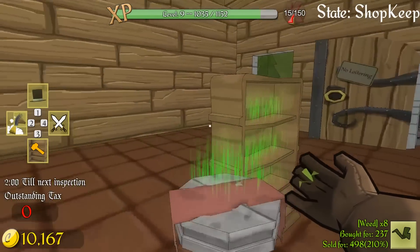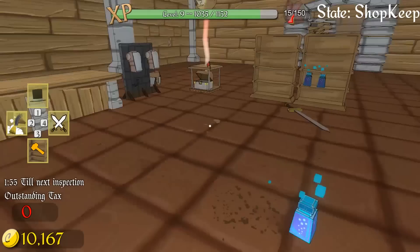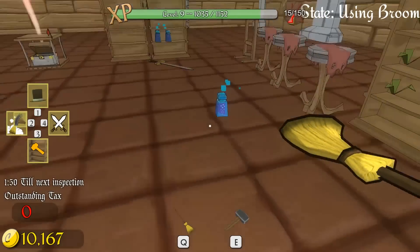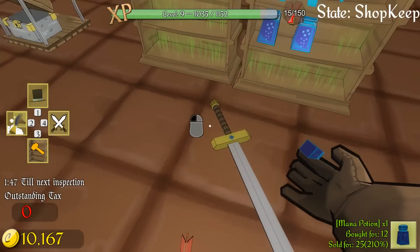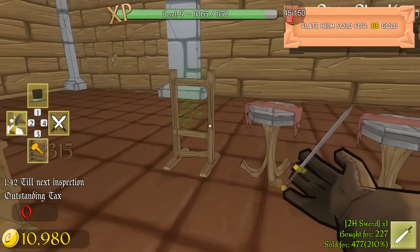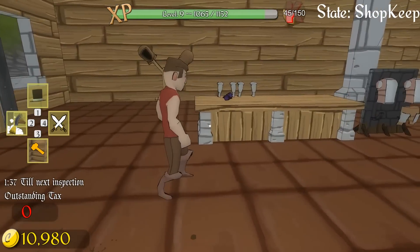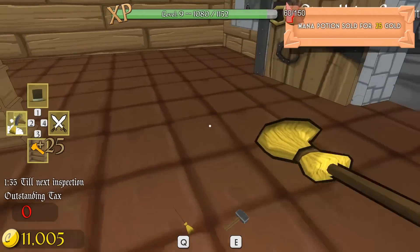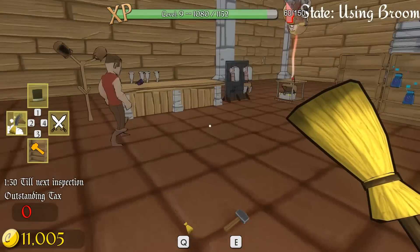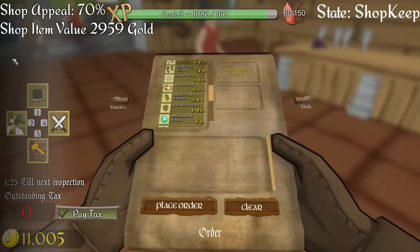We sold a whole bunch of plate pants, so that's very good. Let's get this weed up onto the shelf. Everybody's been queuing up — it's like the iStore, you know, when the new iPhone comes out or whatever, everybody queues up. I can actually pick this up — you just have to get it from there. We actually sold two of those, that's crazy. We're going to have to put in another order for some potions as well. I cannot keep the shelf stocked long enough, it's so stressful. These people come in and buy stuff like there's no tomorrow.